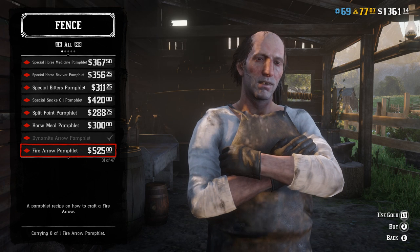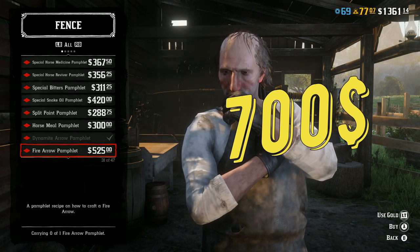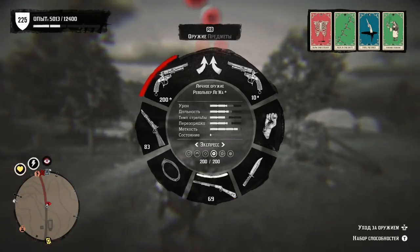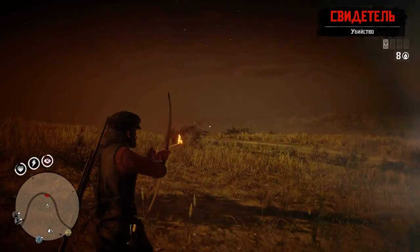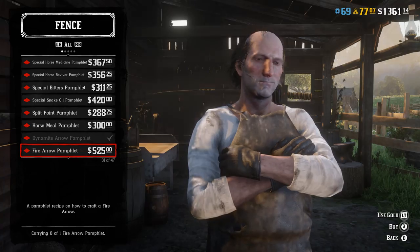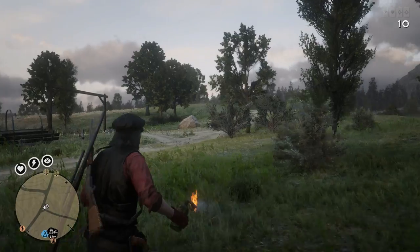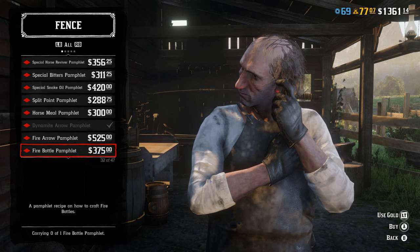Fire Arrow is not something I would recommend buying. The pamphlet is expensive, and these arrows are crafted with animal fat — there are better ways to use that resource. Also these arrows are not as powerful as you might think because they don't deal well against tonic users. Fire Bottle is when you throw bottles that burn around you — again not that effective as a weapon, though it's pretty cool. You can use Painted Black to always hit your target, but this weapon is not reliably effective.